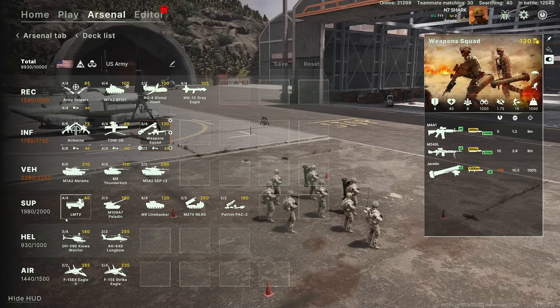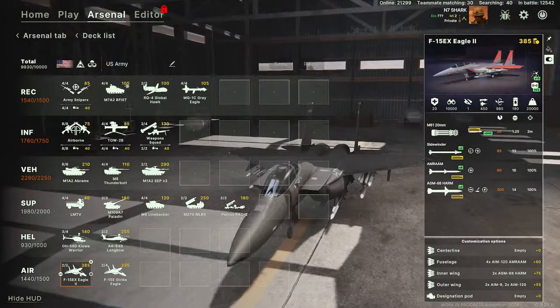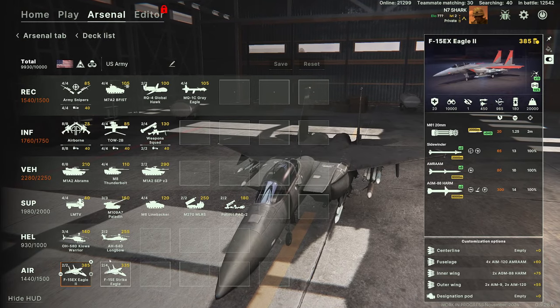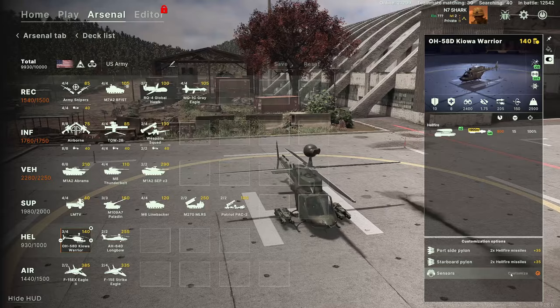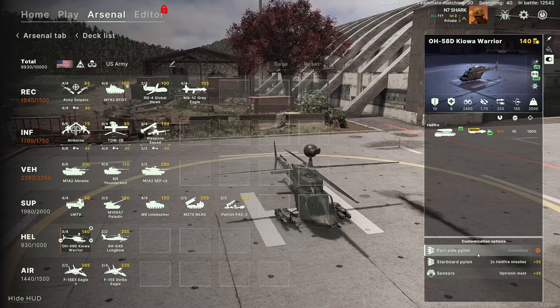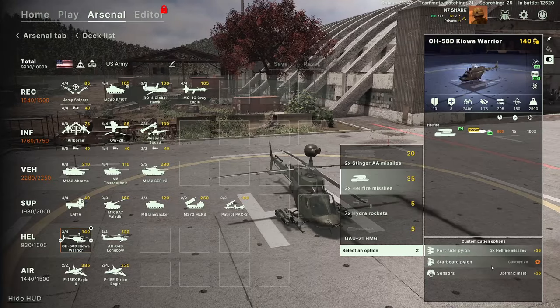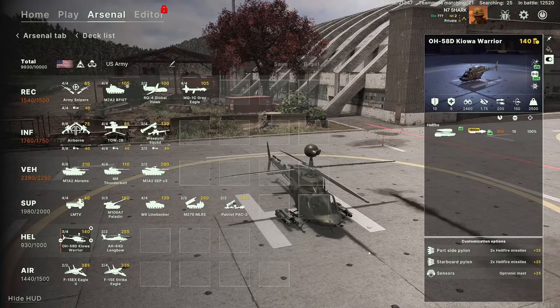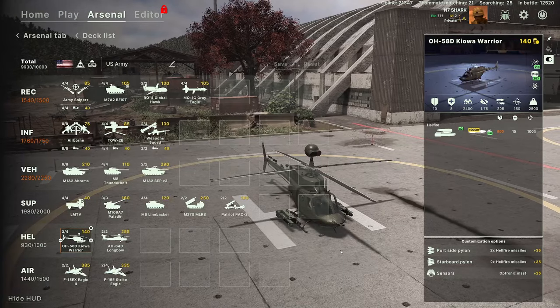After I've done all that, I go into helicopters and air — it really just depends how you want to play. This is where we get into the crazy customization in this game. For a Kiowa, I want to use it in a recce role. I've upgraded the sensors, but instead of the HMG or the Hydra, I've put Hellfires on it.